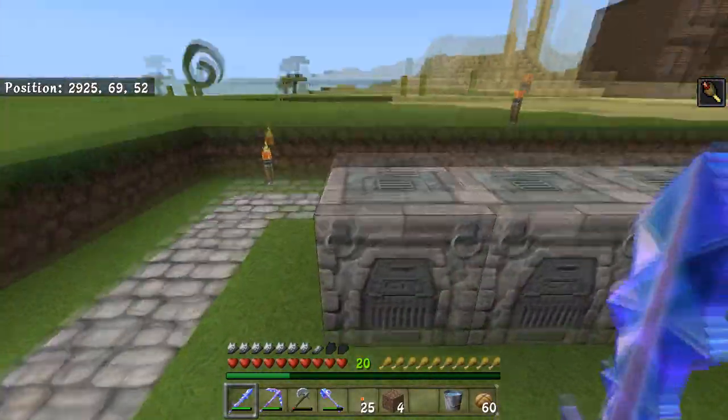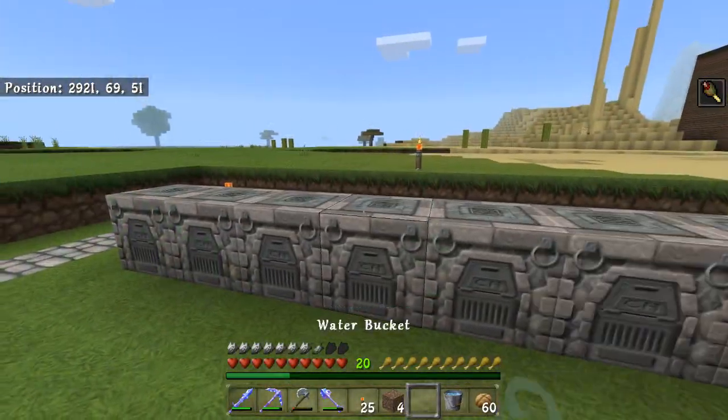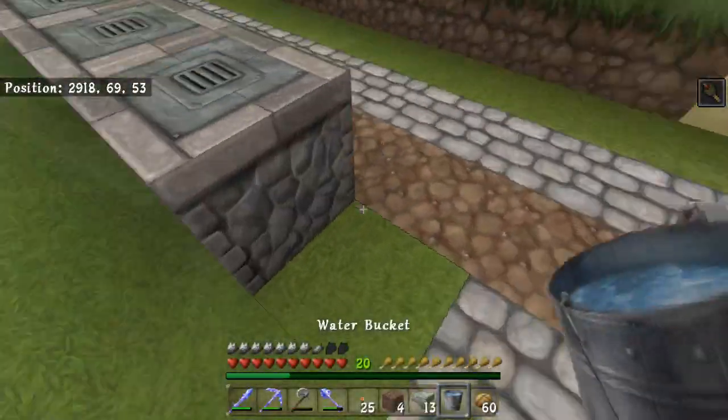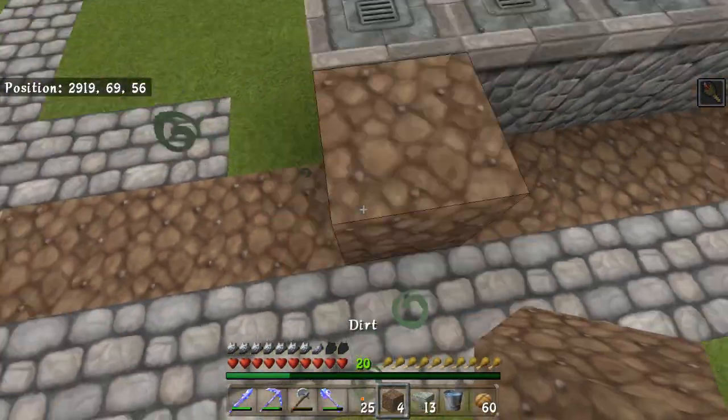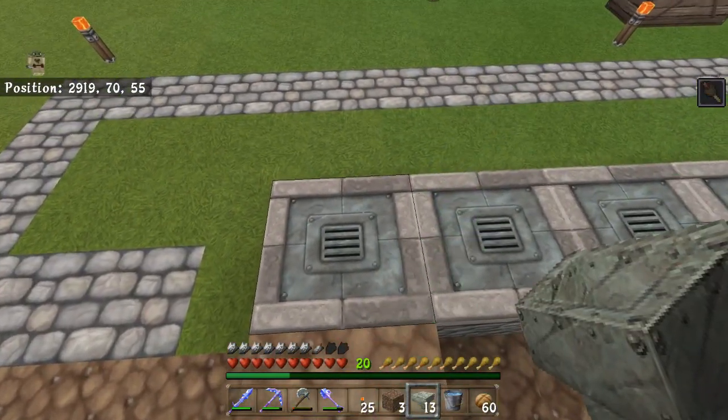So we're going to be setting up smelters here that are going to have hoppers on top with chests. Let's get right to it.